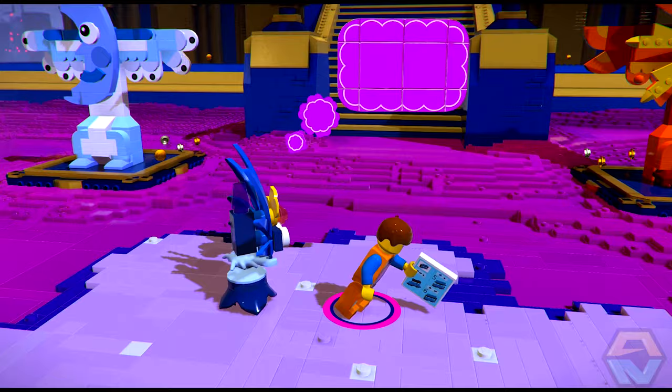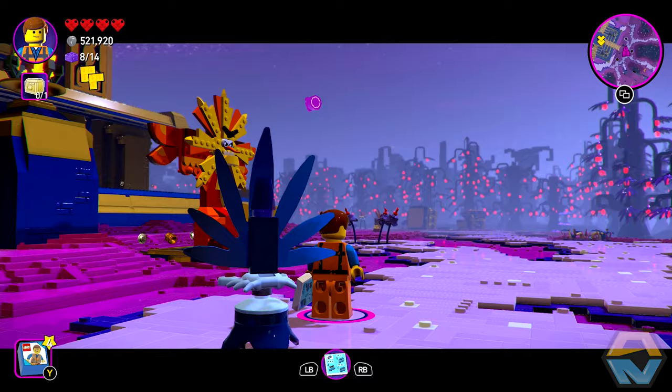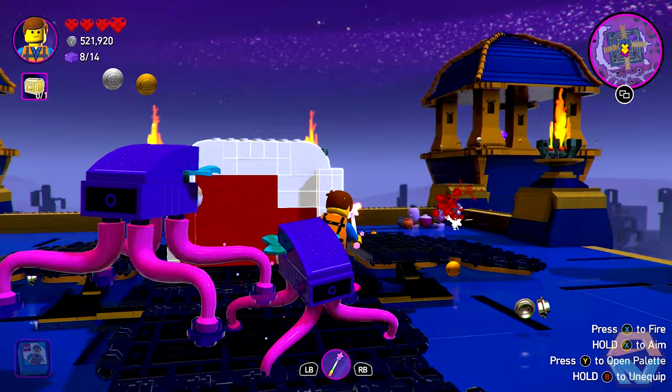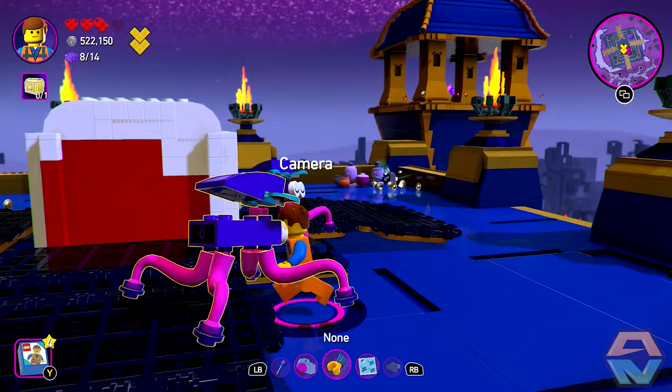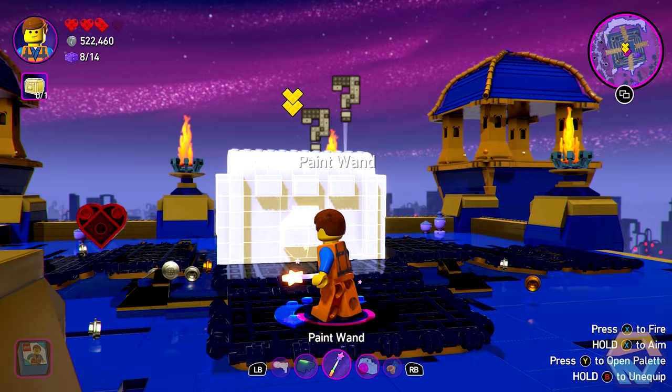Now add colour to temple core and summon Lunar Sea. Will do. Stop that! Why are these guys attacking me? I thought we were friends.